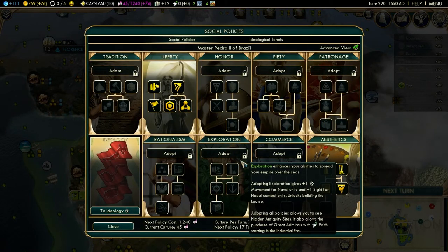Alright, so now I'll show you Exploration. It'll enhance your abilities to spread your empire over the seas. Adopting Exploration gives plus one movement for naval units and plus one sight for naval combat units.